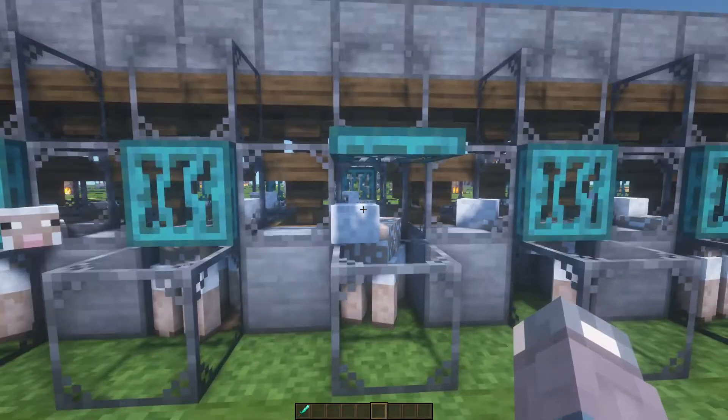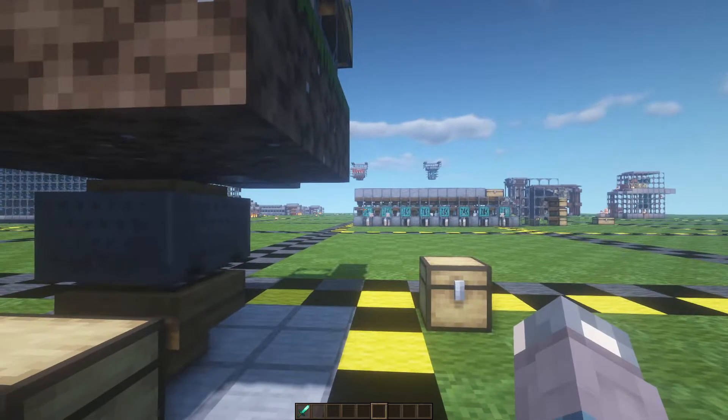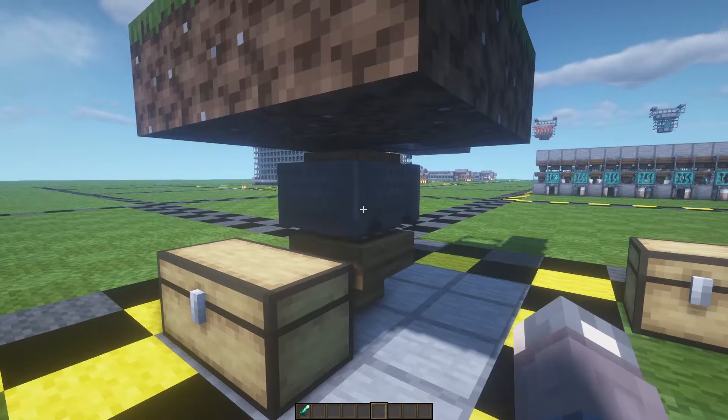Trapdoors allow the sheep to be accessible in case you want to change their color. If you want to get rid of the moving mine carts and make this a bit more compact, you can switch the collection system over to a single mine cart on top of a hopper being fed into a chest directly under each sheep.